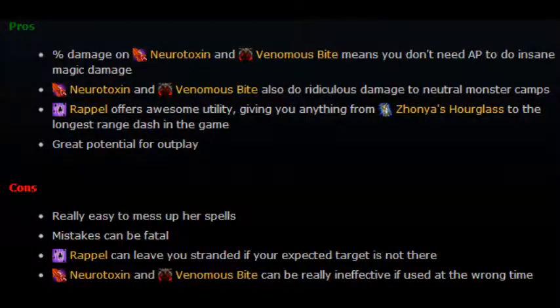Pros: damage on Neurotoxin and Venomous Bite means you don't need AP to do insane magic damage. Repel offers awesome utility, giving you anything from Zhonya's Hourglass to the longest range dash in the game. Great potential for outplay.